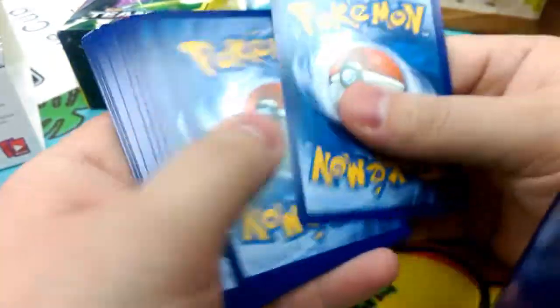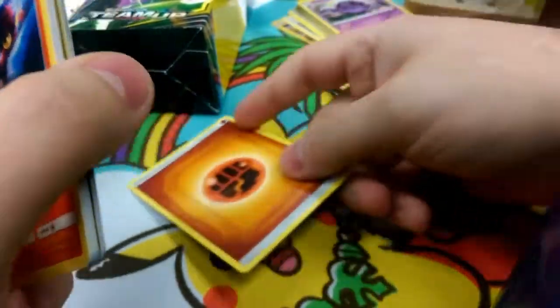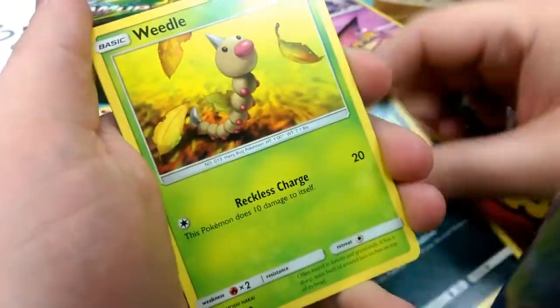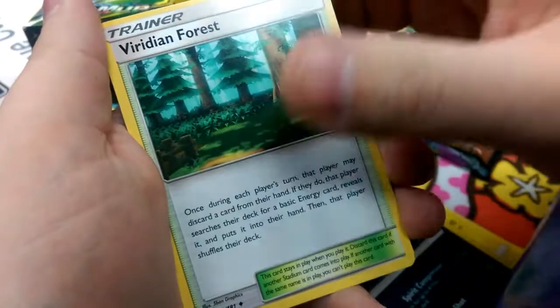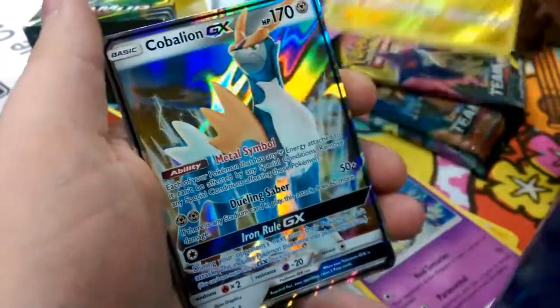The energy is Electric. I haven't seen these yet — those are interesting, like a door. Starting things off with Litten. Zeraora hiding in the Shadows, Weedle, Joltik with Leech Life, and another Blitzel — so we got a full four of Blitzels. Spirit Tomb, Viridian Forest, Tentacruel, Zebstrika Reverse, and our Rare is a Cobalion GX to start things off with.